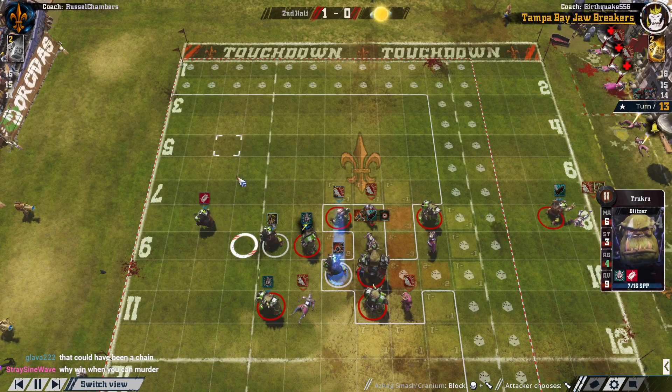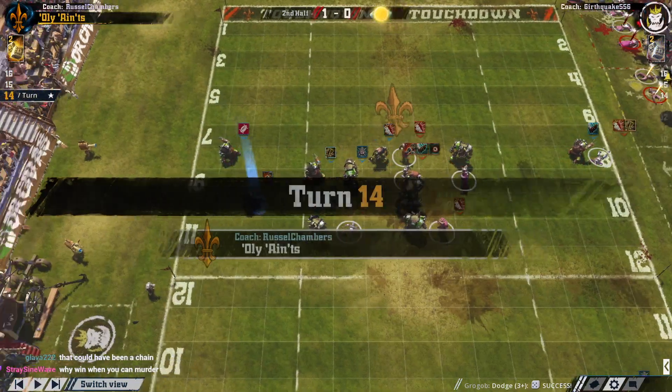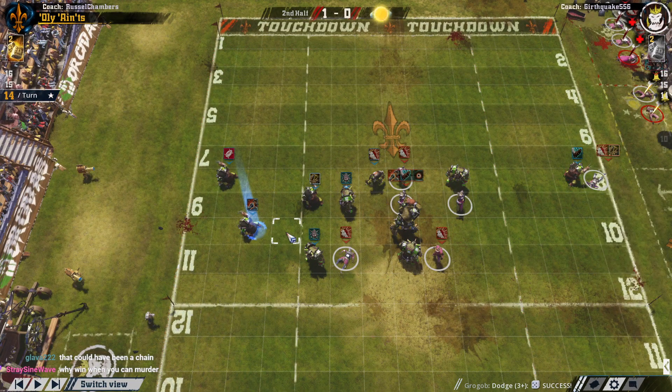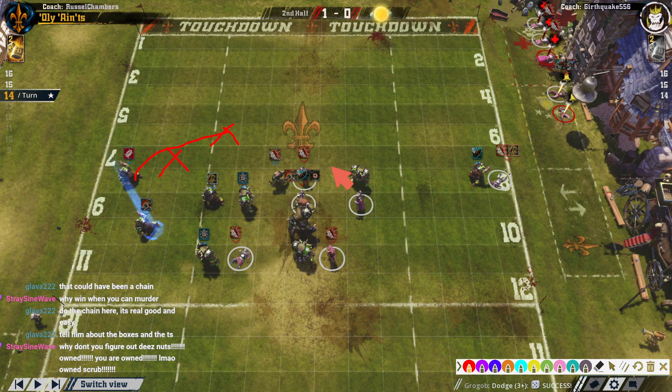Something should be in scoring position here. Go ahead and get into no-GFI scoring position — you can make this way more secure. I highly recommend figuring out where the ball is going to go before you move things. Don't figure out where the ball goes last — figure out where you want the ball to be, determine if you can make it safe, and if you can't, just lower your expectations of where you want it to be. You could have had the ball on the eight or the seven, could have been in a cage.